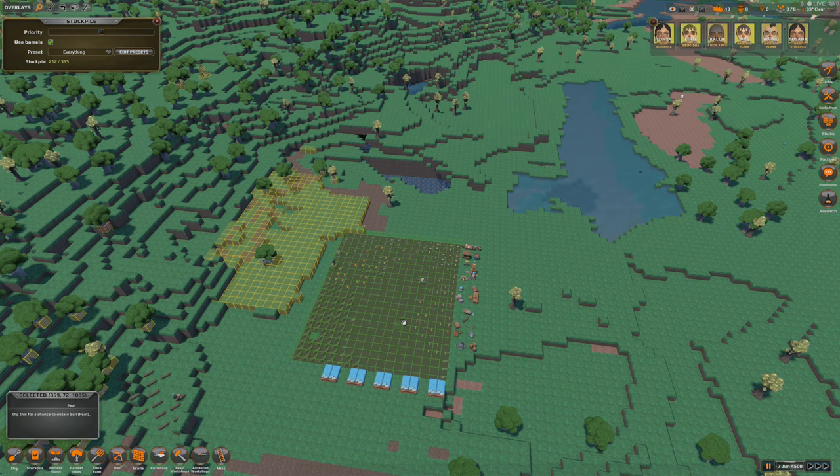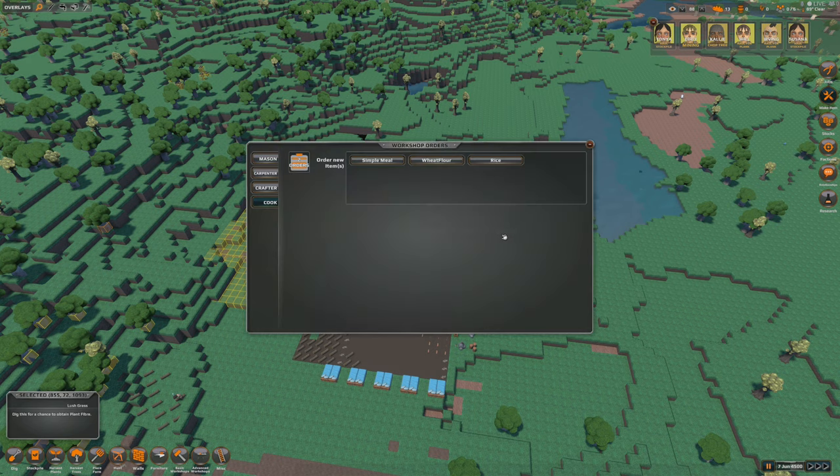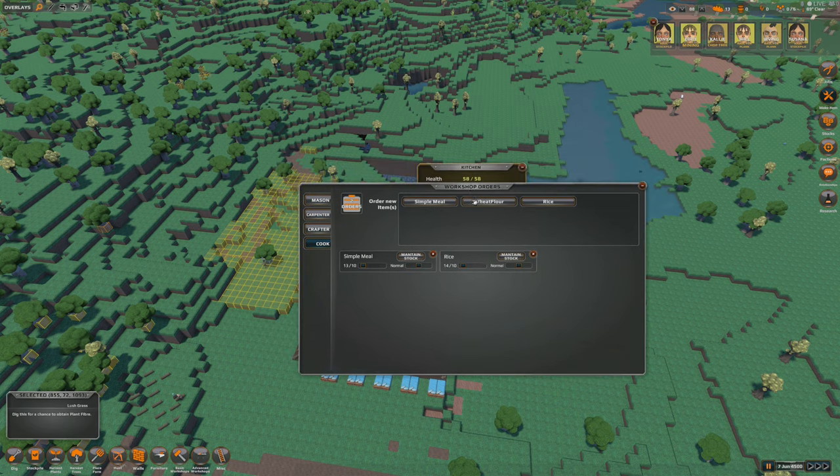As soon as my first building — usually my kitchen — is done, I go to order item, go to rice, set maintain stock of 10, click maintain stock, then go to simple meal and maintain stock of 10. The reason I don't maintain a high stock of 100 is that if they don't eat the food it will spoil and waste resources. I also want to cycle through fresh food. Later, if you're spending all resources maintaining 100 simple meals, you'll never be able to start building lavish meals or vegetable stew.